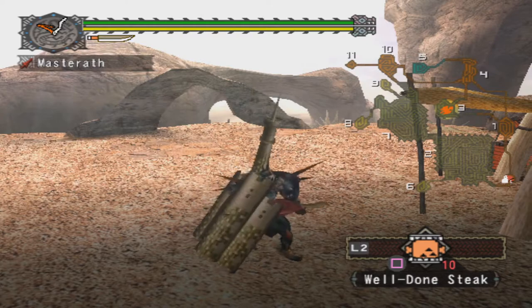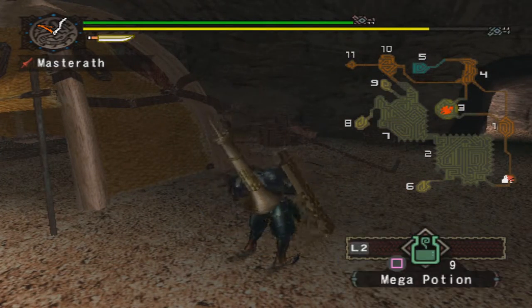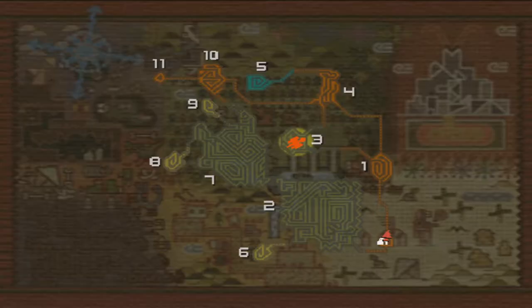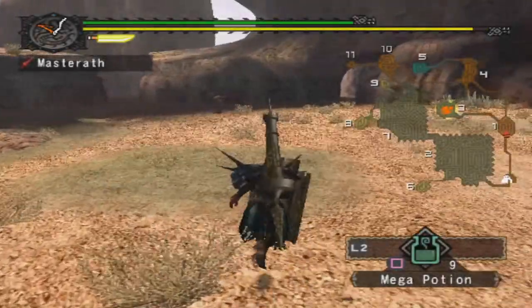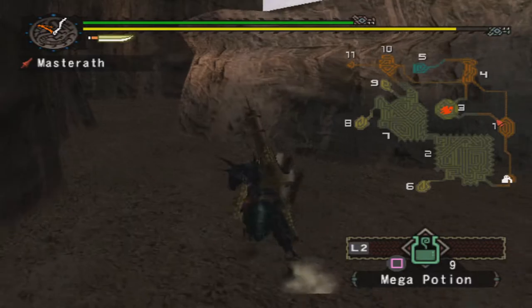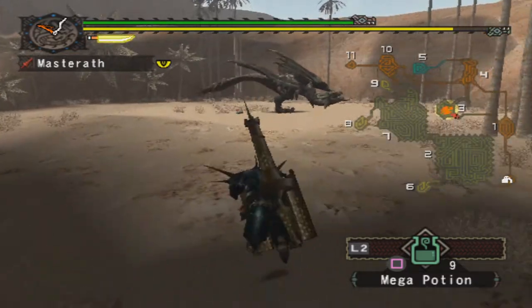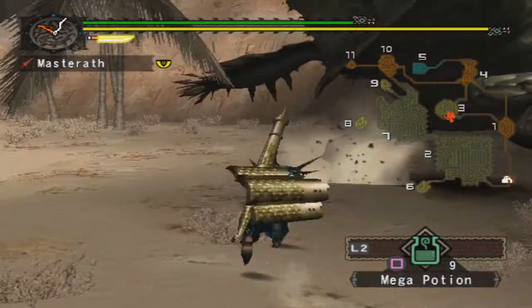We've got two more chances. Let's eat a well-done steak, go back to our potions, and go back into the fight. Hopefully the Apsaros do not return — we got rid of the Apsaros in areas 10, 4, and 3. It can turn up in area 1 as well, which is probably the worst area to fight it. Area 3 is a close second, mostly because you can't put pitfall traps down there.